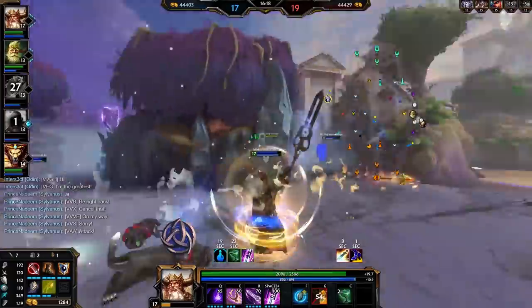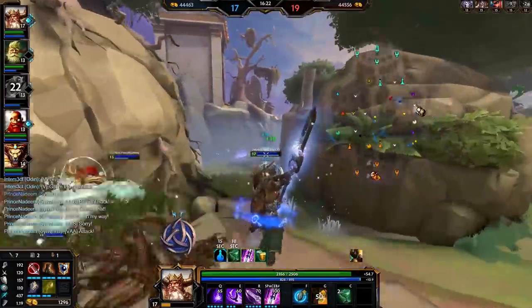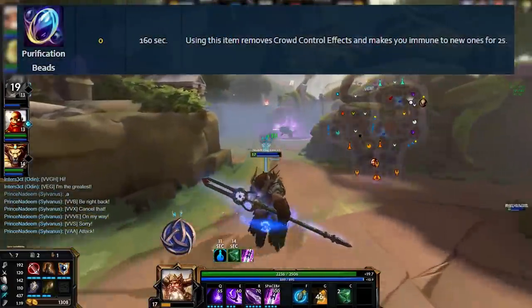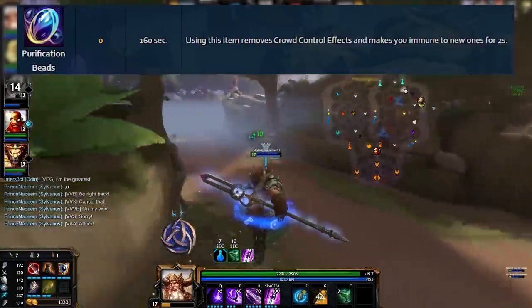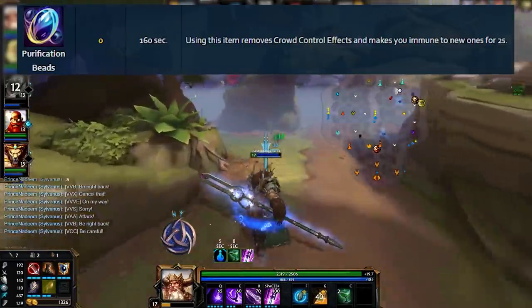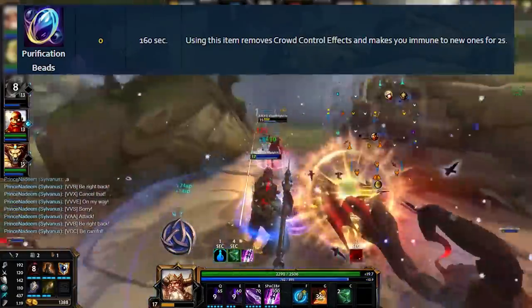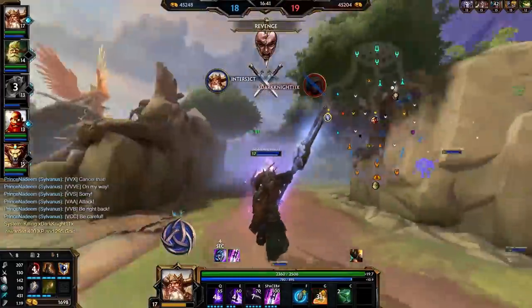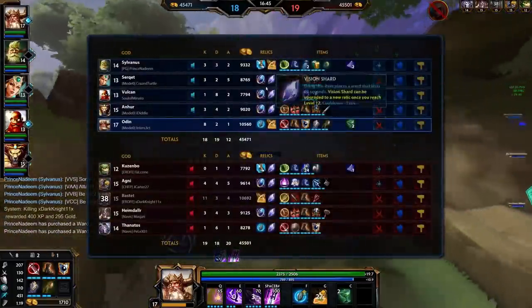The first thing we'll cover is something you've probably been told to buy if you've been playing Smite for more than a week: purification beads. These are by far the most used relic in the entire game and for good reason. They are both an immediate on-demand cleanse and also 2 seconds of CC immunity afterwards. This is hands down your best and sometimes only way of countering CC in Smite — not only can you remove currently active CCs, you can also become immune to new ones.